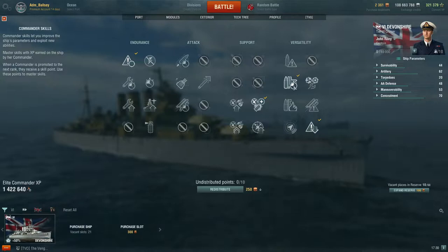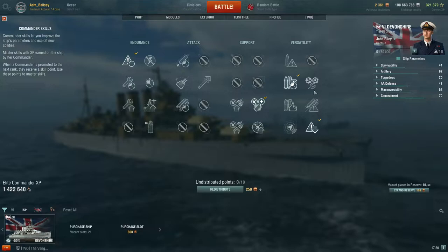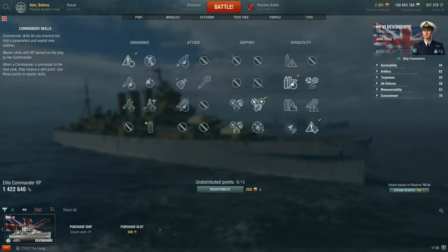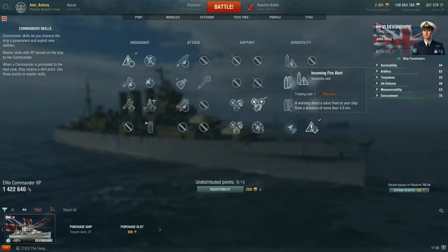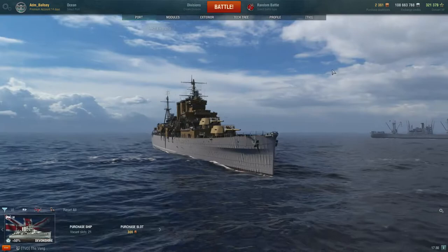On to the captain skills, starting with priority target, adrenaline rush, superintendent, and concealment expert for your first 10 points. It's unlikely you'll have a fully trained captain at this point, but a very balanced 19 point captain will then include skills like preventive maintenance, incoming fire alert, jack of all trades, expert marksman, and demolition expert, in the training order of your own choice.